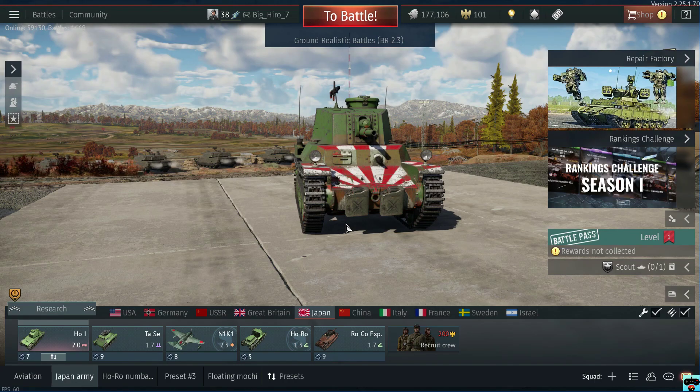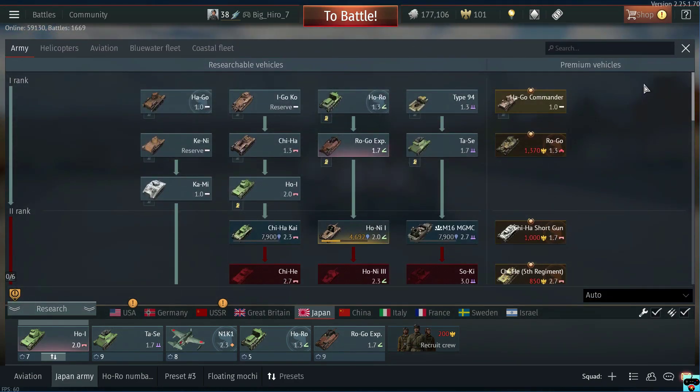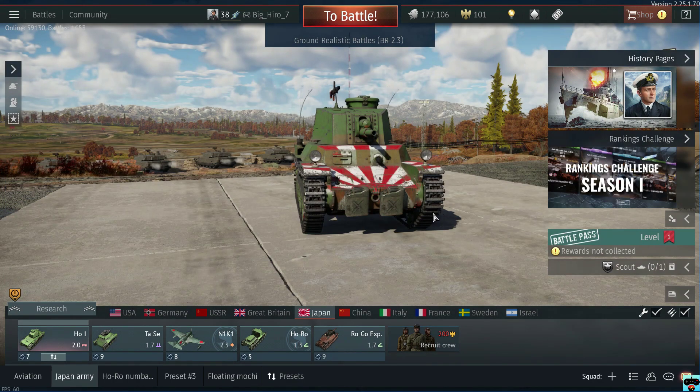We're going to be doing a quick couple of matches using the Ground RB Japanese tech tree. I'm not sure if I've shown the Japanese Ground RB before, but I have played a little bit over spring break and unlocked some new things. I thought this would be a fun tech tree to try, even though Japanese vehicles aren't very good.